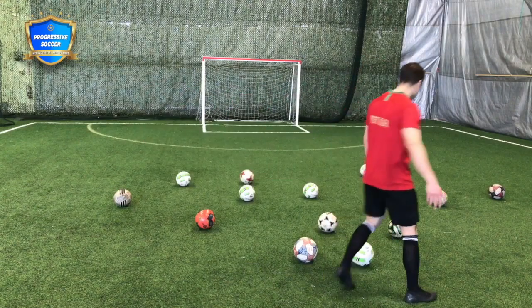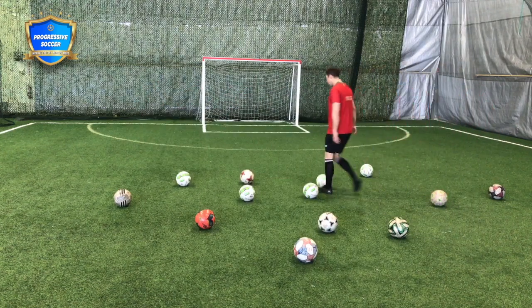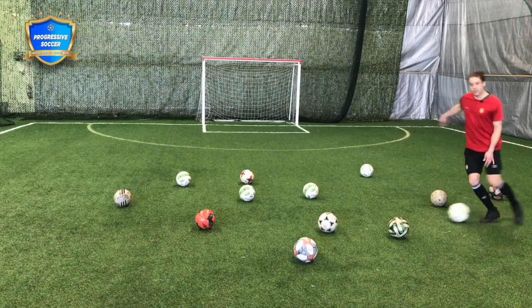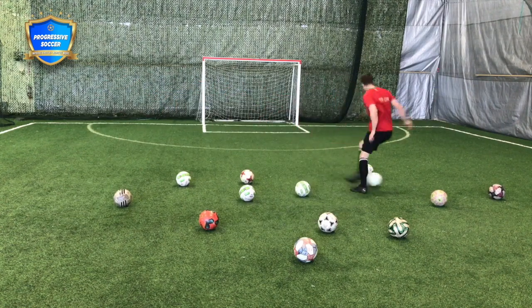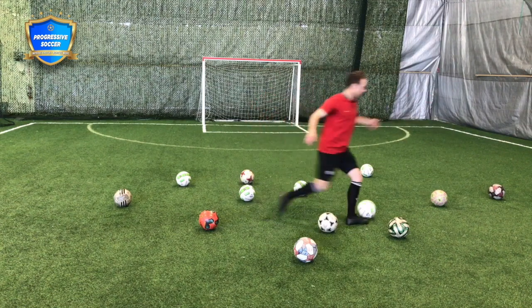If you don't have balls, you can use cones. If you don't have cones, you don't need any balls at all — you can just use open space. The purpose of this drill is dribbling, still keeping control of the ball, but with your head up. After you make a few touches, get your head up.